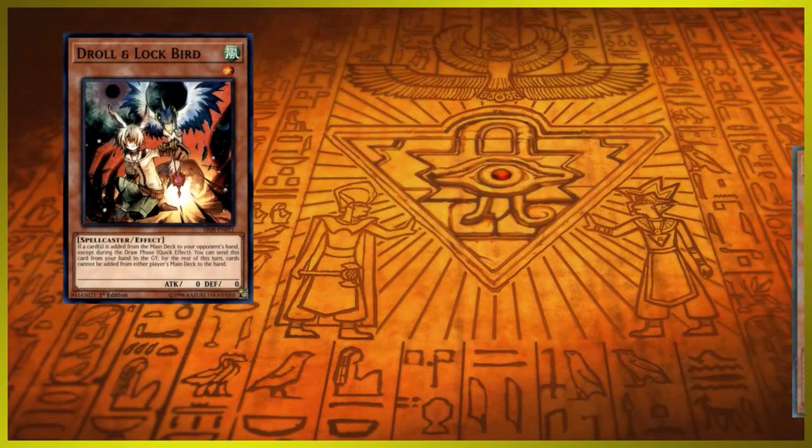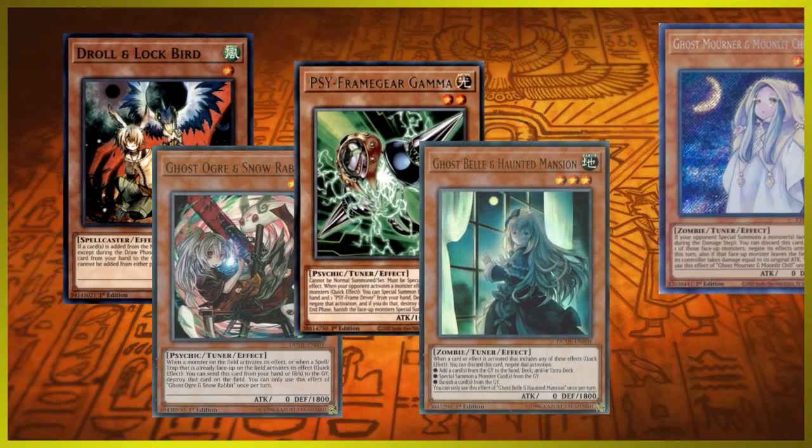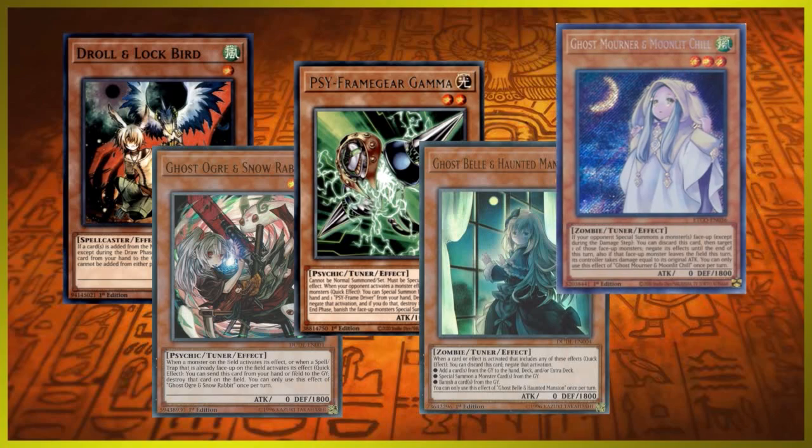There are other handtraps we didn't get a chance to cover today due to the vast amount of them, such as Ghost Ogre and Snow Rabbit, Ash Lockbird, Sideframe Gear Gamma, and much much more. But don't worry — I didn't miss any other important handtraps to talk about.